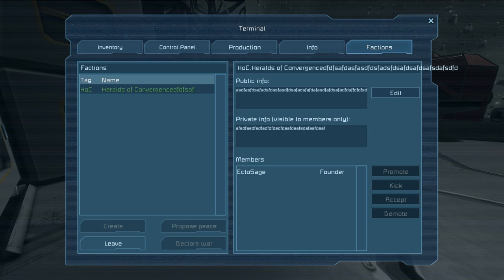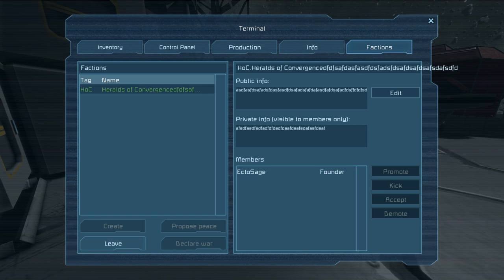When someone clicks Join, a founder or leader will then have an option to accept the invite — the person's name will show up, you click on it and click Accept. You can also click Promote and that person can be promoted to Leader, who can also accept people into the group. If you decide you no longer want to be part of this faction but don't want to disband it, click Leave at the bottom left and whoever else is in the faction will remain. Just make sure you've promoted somebody to a leader, otherwise members won't be able to accept anyone new.